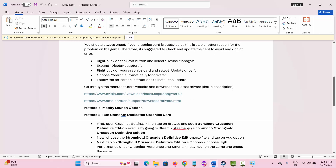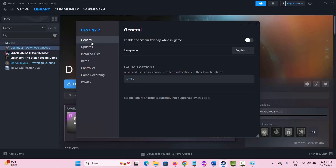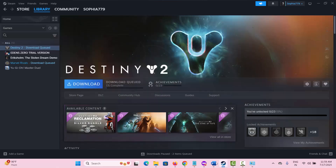The next solution is to modify launch options. Go to Steam, select the game under Library, right-click on it and select Properties. Under General you can see the Launch Options field. Type '-dx11' and try to play the game. If that doesn't work, type '-dx12' and see if that works for you.